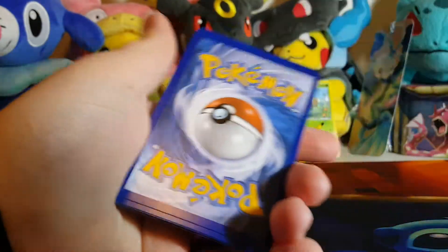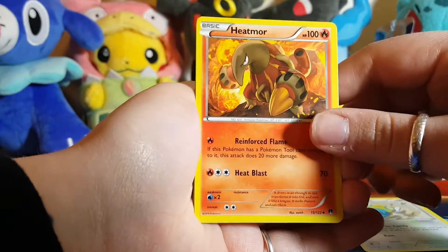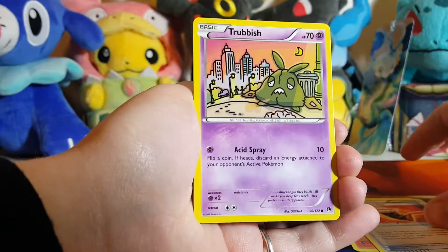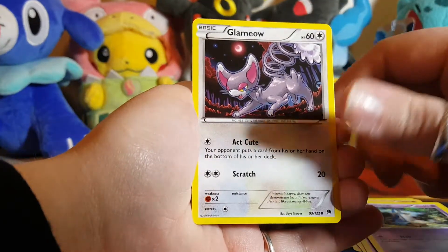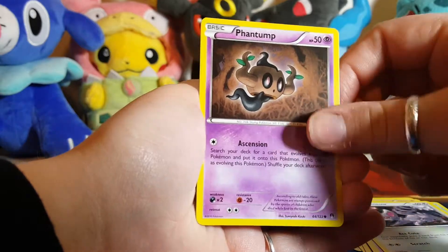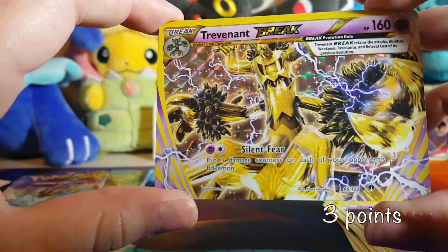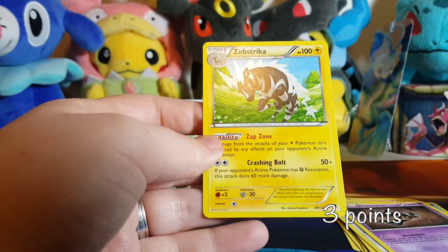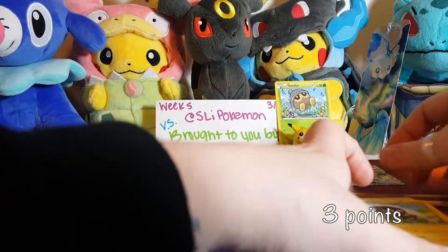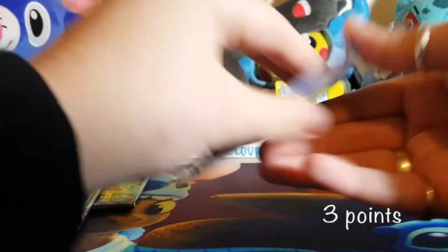Alright, there is the code! So we're going to start with a Dunsparce, a Heatmor, a Fighting Fury Belt, Trubbish, Ducklett, Honedge, a Glameow, Phantump — and we got ourselves a Break, which is going to be three points! That's a great-looking Break, I don't think I have that. And then our rare is a regular rare Xerneas-EX Striker. So we're starting out strong!